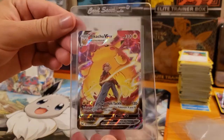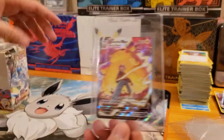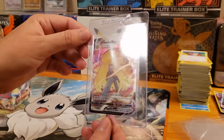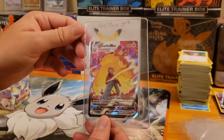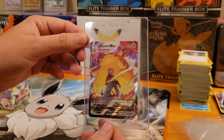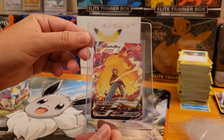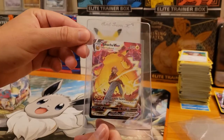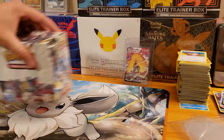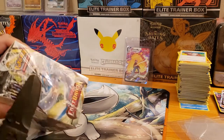Before we start, today's card of the day goes out to this bad boy here — the Pikachu VMAX from the Trainer Gallery in Lost Origin. I was actually able to pull this out of my last booster box. I did a profit or loss video on it — if you want to check that out, make sure to go on my channel. I'll try to leave a link in the description below.